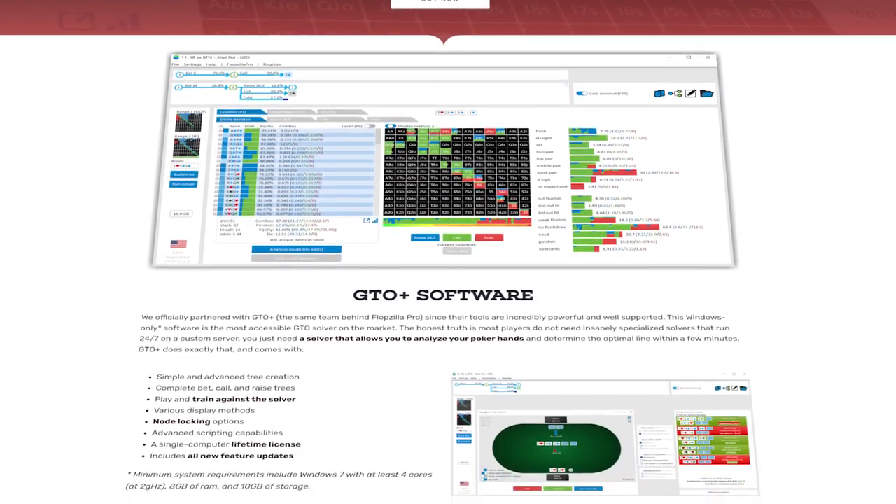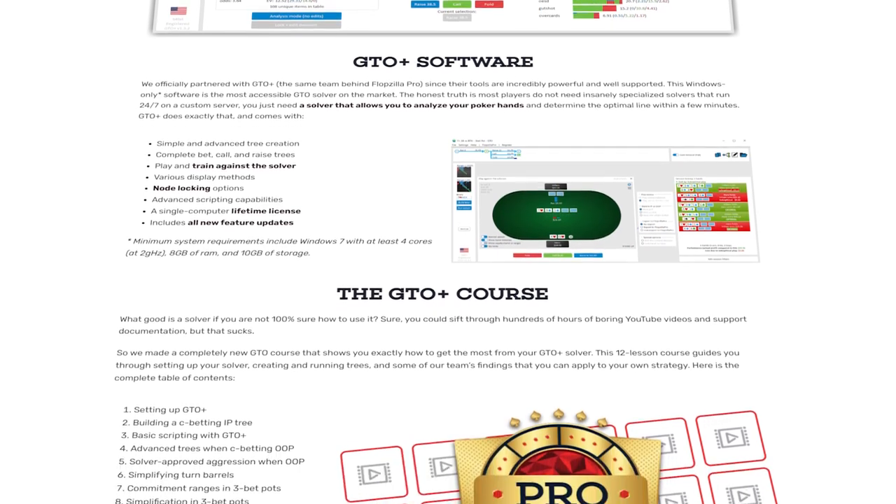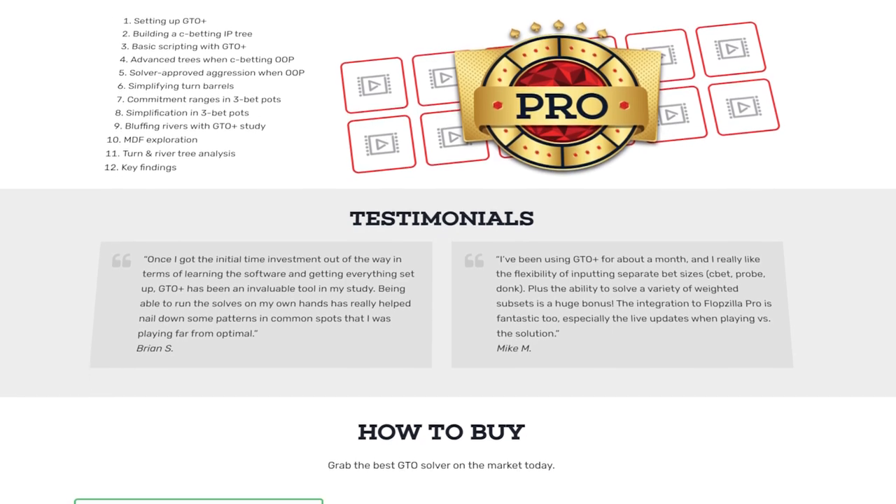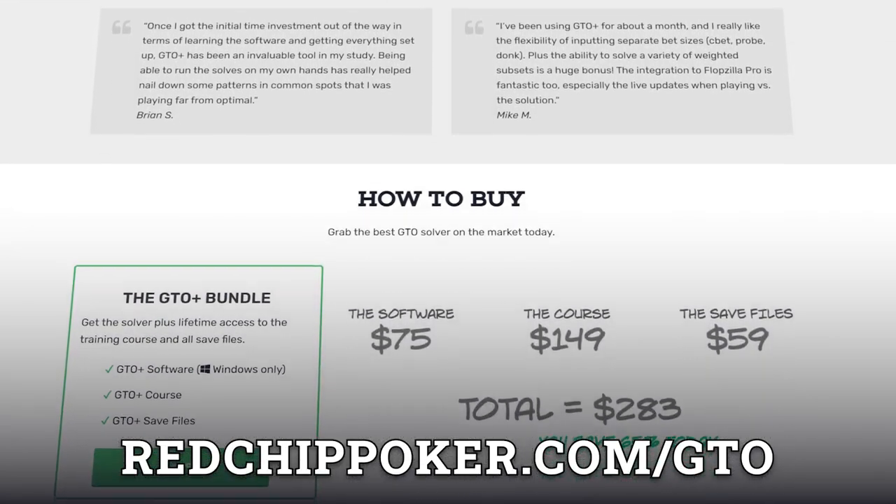Hopefully that makes sense. If you have any questions, please leave a comment below. If you like this solver and want to learn how to use it at a deep level, I highly suggest checking out the GTO+ bundle from Red Chip Poker — link in the description. It comes with the solver lifetime license for Windows, an excellent postflop solver, and an entire training course teaching you exactly how to use it. Thank you so much for hanging out today — thumbs up if you enjoyed it, and I'll see you back shortly with a brand new video. Good luck out there and happy grinding.